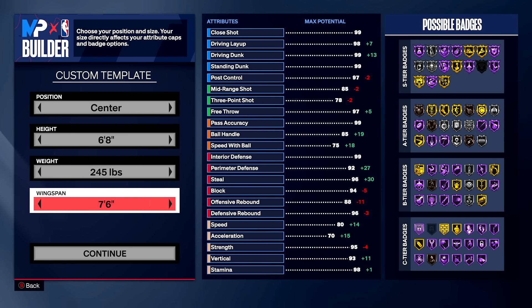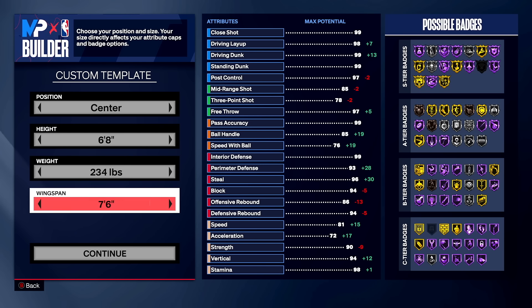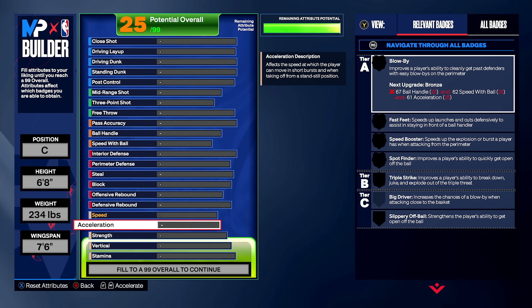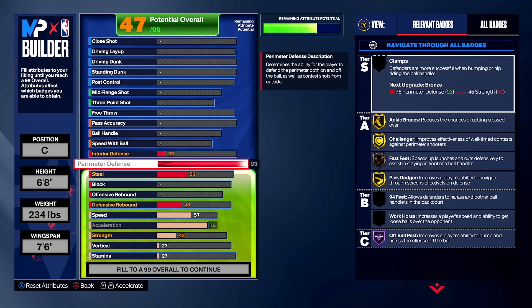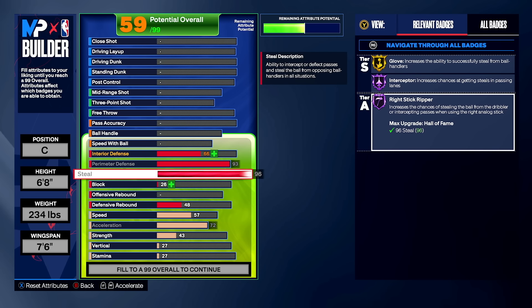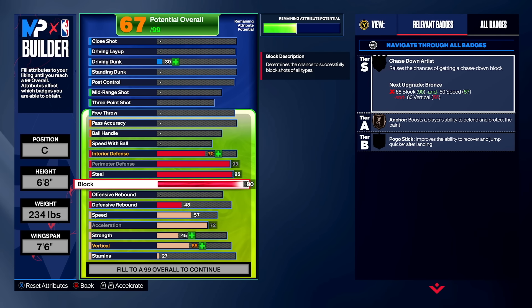Six foot eight, max wingspan — and be careful on the weight, because one pound can make a difference in whether you're able to get gold clamps or not. We're going 234 pounds to unlock gold clamps on this build. Starting with the bread and butter — the defense. Perimeter defense maxed out to 93, steal at 95. If you like right-stick ripping on Hall of Fame, go 96, but 95 gets you gold glove and Hall of Fame interceptor while saving attribute points.